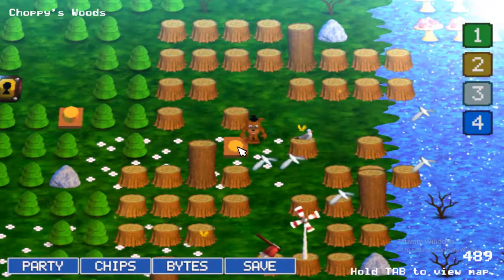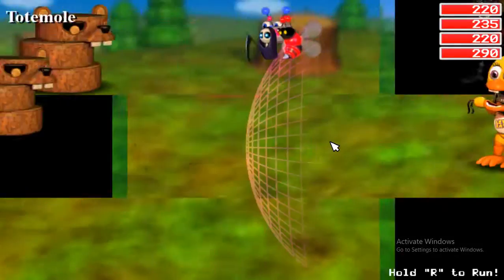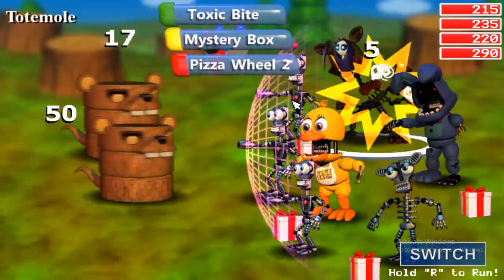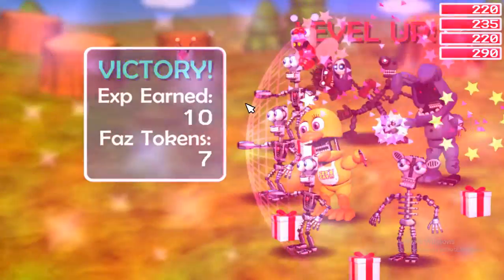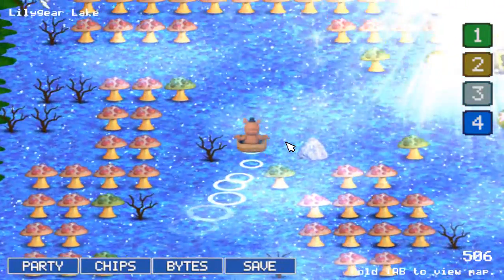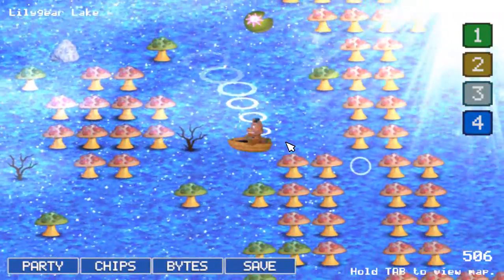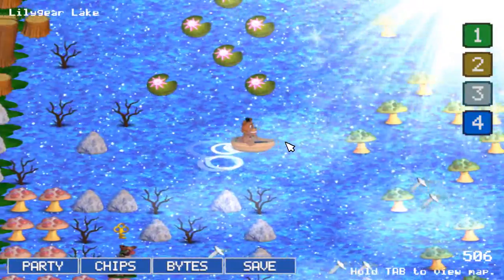We were just here. We took this, which is the button that opened the passageway, and we're gonna start by going to our fourth area, which is Lilygear Lake. So we go on a boat. Just because I like to mention this over and over again, this game is extremely cute. Even though it's so random, I really like it.